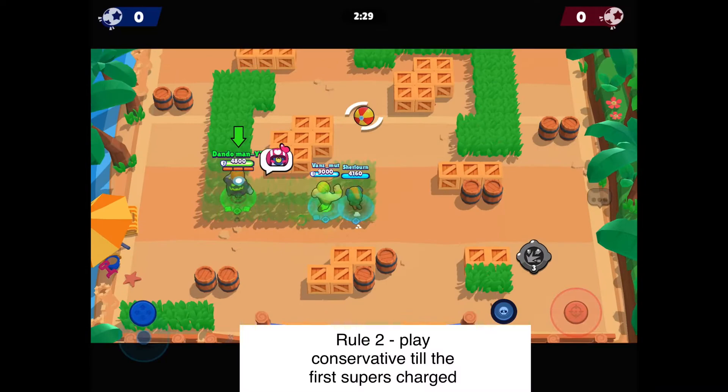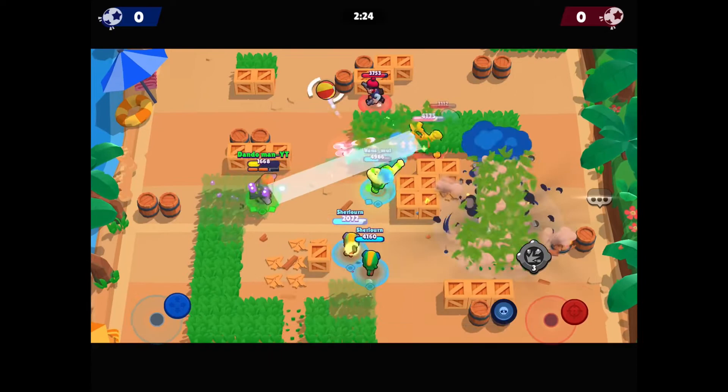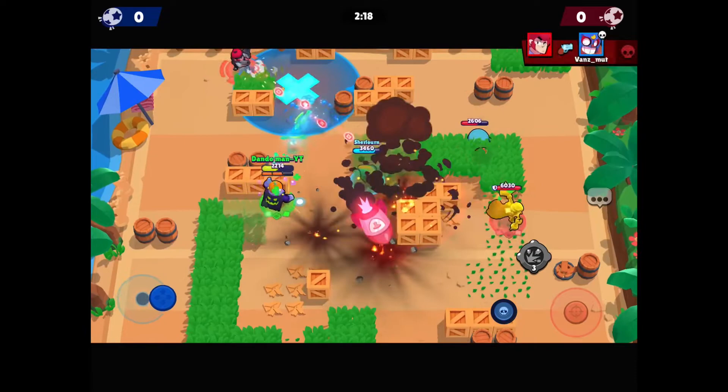Rule number two is playing conservative. Stu is an assassin — he's not a very conservative brawler; he just goes in and goes out. But as you can see, I'm playing conservative, just chipping away to get my super. Once you get your super, you can cause absolute mayhem.